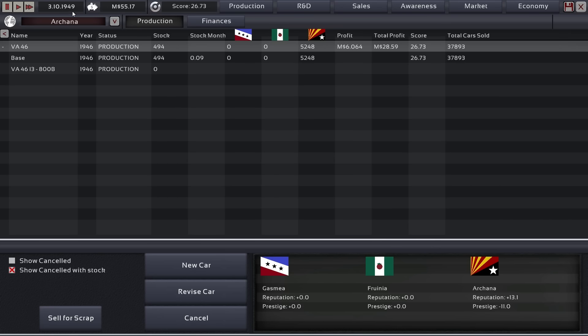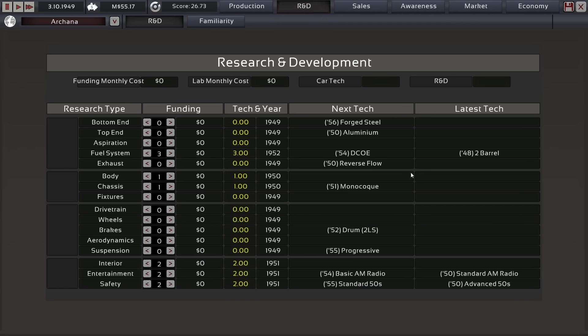We want to start designing a new car. Let's take a look at research and development — what's coming up next? Around '52. Maybe that might be an idea — save up until 1952. Or we can get this a little earlier by investing into research now.